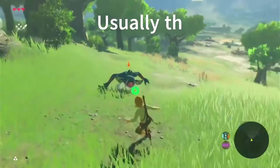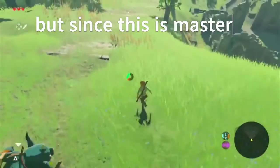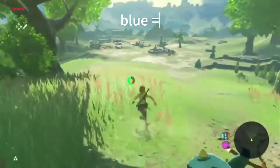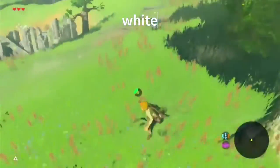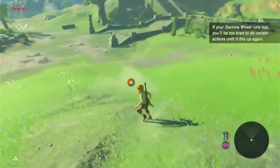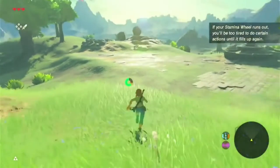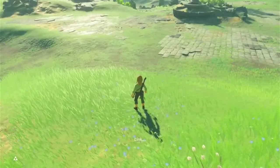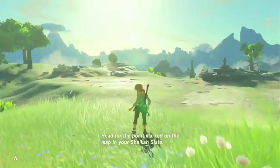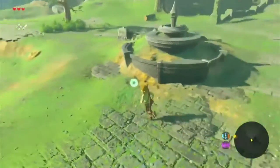Our first enemy. This is Master Mode, so we should probably avoid combat for now — let's run away. Every single enemy is gonna be one level higher than normal mode. By the way, interesting fact: if you ever run out of stamina like that, just press the shield button — walking like that is actually faster. Is the guy still chasing us? He's not, okay cool.